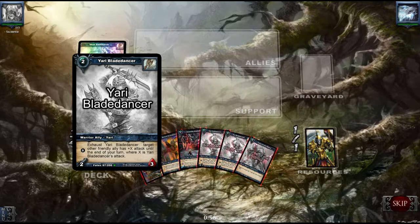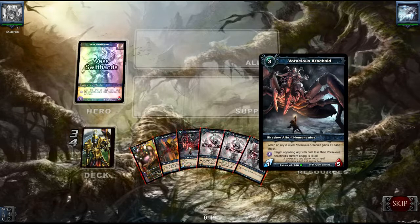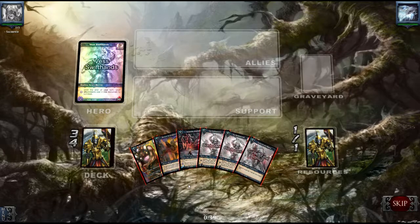I have a nice little combo here with the Yari Blade Dancer. You can use his attack power to boost up this guy and you can take out some smaller guys.